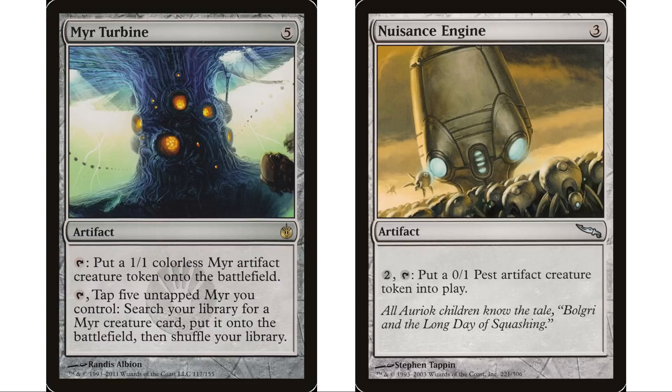The best ones are Myr Turbine and Nuisance Engine — these are probably the first things we want to get. If you run out of artifact creatures to sacrifice, the deck grinds to a halt. Myr Turbine costs five mana and you just tap it to put a 1/1 colorless Myr artifact creature token onto the battlefield. Nuisance Engine costs two mana. Turbine is better since it costs nothing to tap and immediately gives you an artifact creature you can sacrifice the next turn to keep fetching pieces.